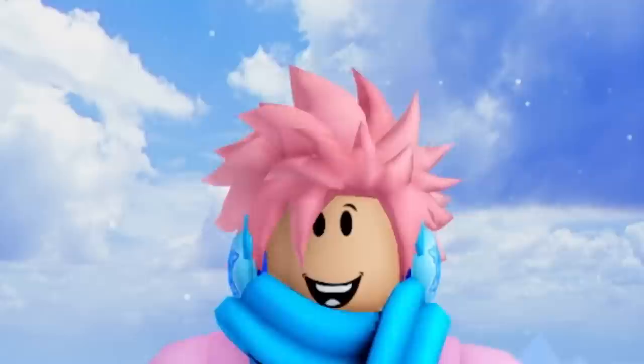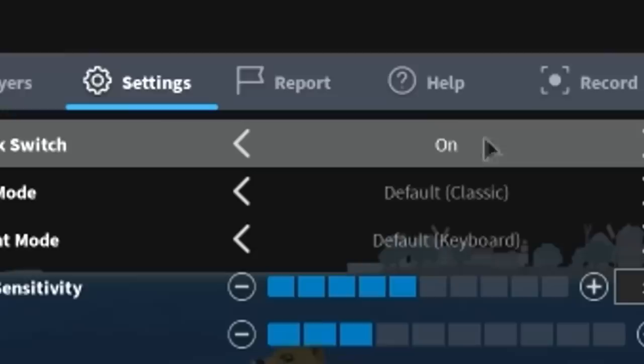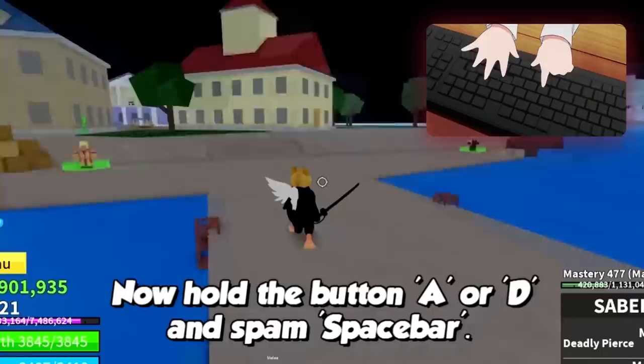Starting off, we have one of the most viral glitches in Bloxfruits history — the Chop Fruit glitch. All you had to do was turn on your shift lock with the Chop Fruit activated, then use your C move and switch to your sword as quickly as possible. Then just hold A and D while holding your space bar, and you could literally fly across the map like you're using fly hacks, going from island to island in seconds using only the simple Chop Fruit.